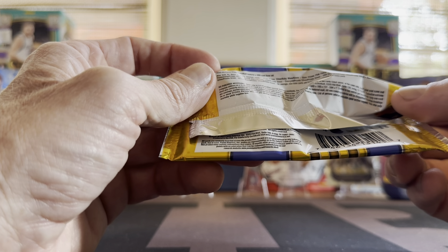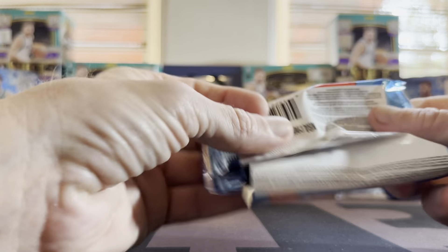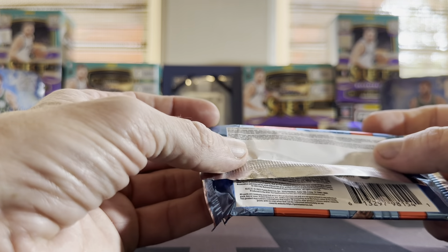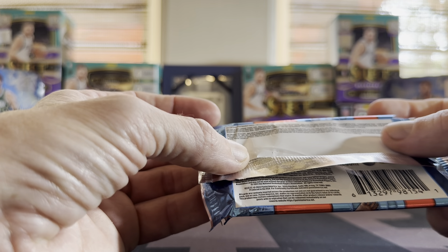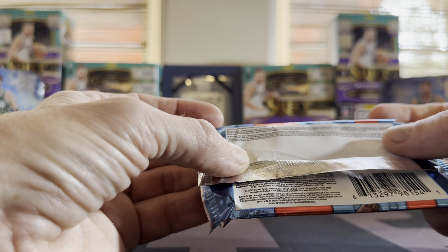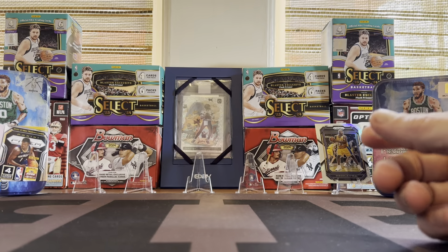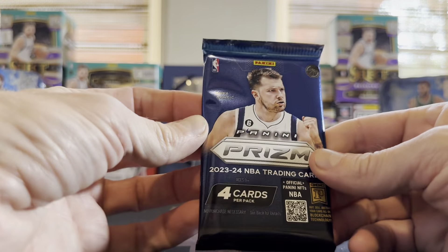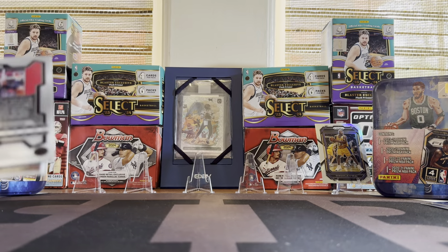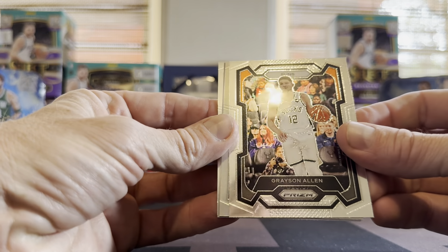The pink pulsar is numbered, probably in all of them. Silver, pink pulsar, green wave — so the pink pulsar is going to be the numbered one. Maybe there aren't autos in these. And 23-24 — some silver in here, more of a familiar layout. Grayson Allen.